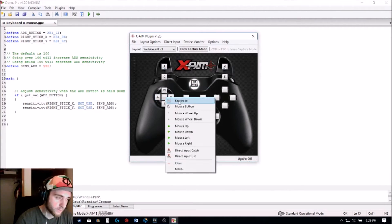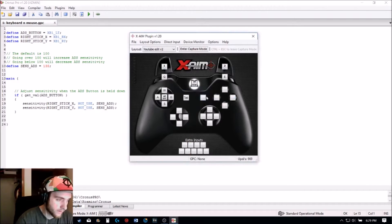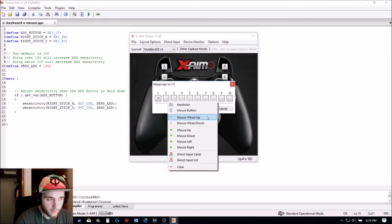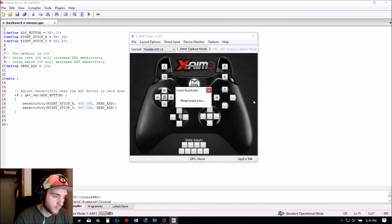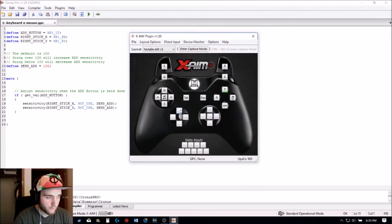My sprint is my Shift button, my guide menu or Select is Tab, and my keystroke is Escape. For my Y button, you can put two on here — right-click it, go to More, then right-click Keystroke and put T for Y, then right-click and set mouse scroll up so you can switch between mouse or keyboard. X will be R for reload, B will be Control, and A will be Space.